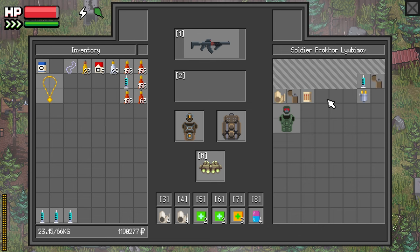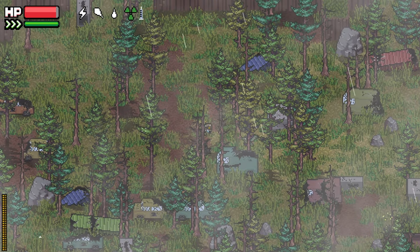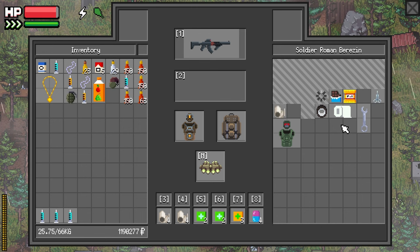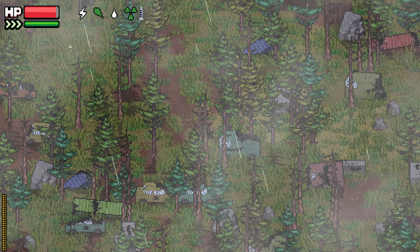Necklace. Don't know if I'll have space for that. I got lots of other guys to loot here. There's lots of dead bodies near the extract. Might as well see what I can get from them. I keep telling myself I don't need the loot, but I cannot help myself.